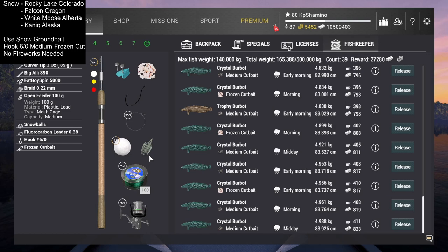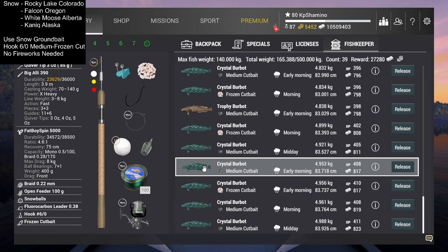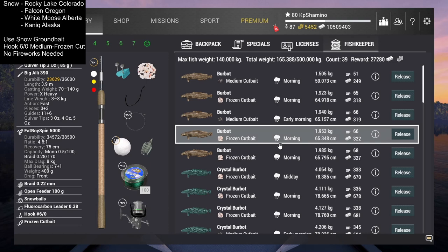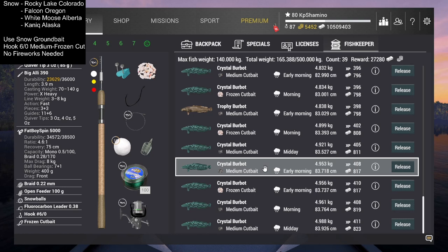Make sure snow is always in your feeder — that's the most important thing. You can use two rods: one with medium cut bait and one with frozen cut bait if you have it. Don't use fireworks — it won't work, so don't waste them. Also very important: don't use baits that attract other fish like shrimps or shiners. With a 26kg setup you'll get lake trout and Atlantic salmon, and you don't want those — you're here to complete the achievement.